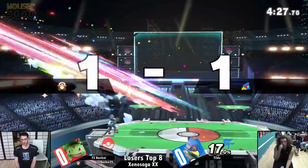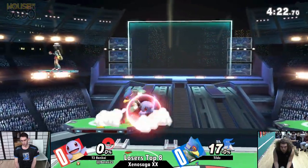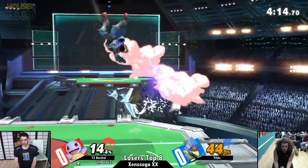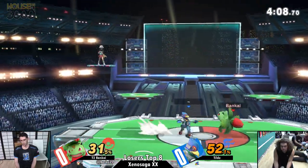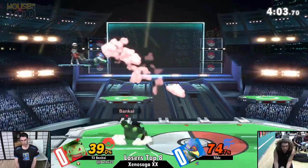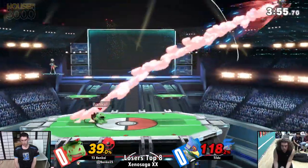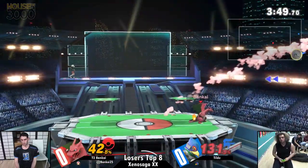The up air against the opponent, second back air — nice swing, Falco still got them kicks. Up tilt, mashing it to get those hits. Flying pressure with all these forward airs. Good parry coming out from Tilde, able to get some damage in the process. A lot of pressure being exerted by Bankai on that platform, forcing Tilde to commit. Catches the roll with a forward smash — potential edge guard situation for Bankai, closed out the stock yet again.